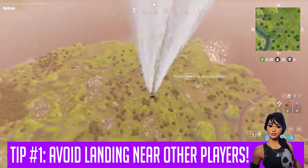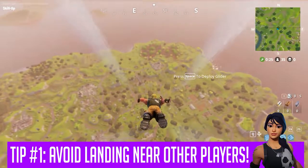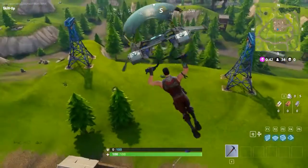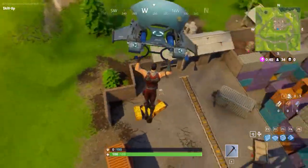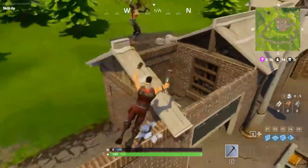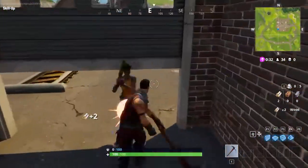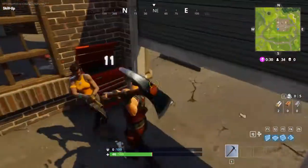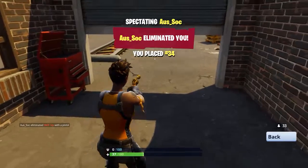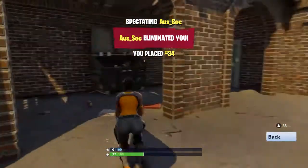Tip number one: make sure that when you eject, you are staying as far away from other players as possible. You are going to fall down to the earth, your glider is going to come out, and you're going to choose where you land. You don't want to be landing anywhere near anybody else, because it greatly increases the chance that that person is going to loot a weapon before you, clock you in the head, and it's game over. So tip number one — make sure when you land, you stay as far away from other people as possible. It's going to make your life a hell of a lot easier.